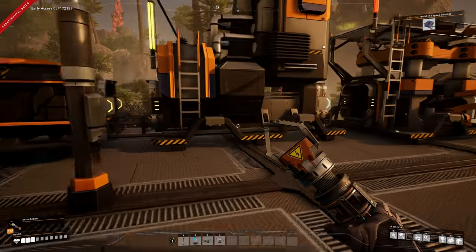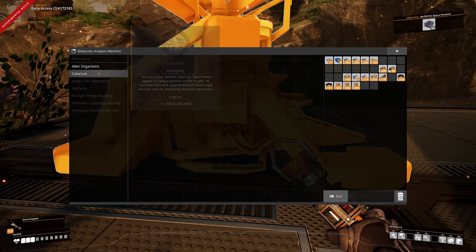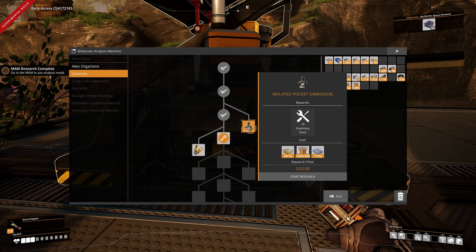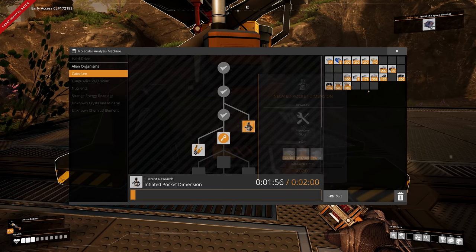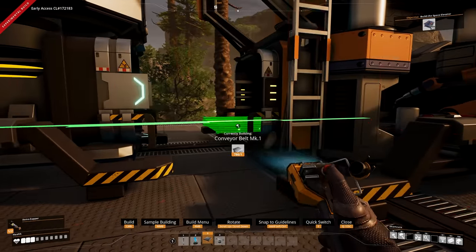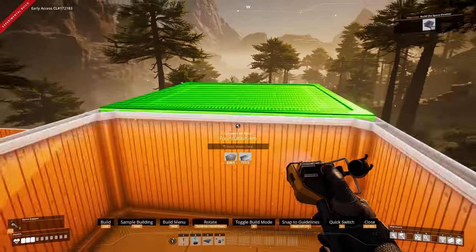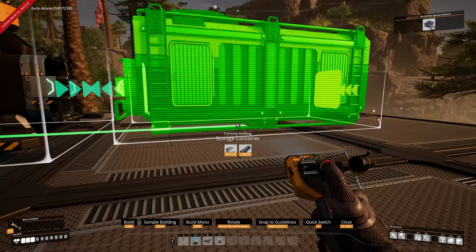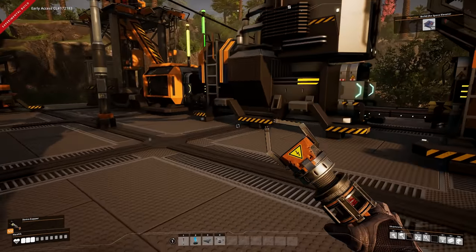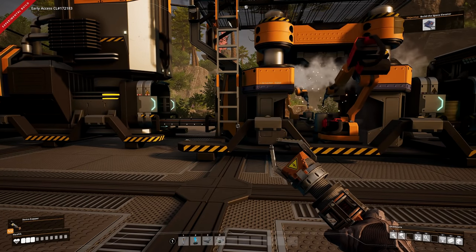Now we should have some ingots in here — sweet. I'm going to quickly open the MAM again, go to Caterium, and now I can unlock quickwire. Let's get that researching — that gives me six extra inventory slots. I need to make 100 Caterium wire, so let's connect this up, get it making quickwire, connect it to a power pole, and add a temporary storage. We just need 100 Caterium wire — that setup is done and we can leave it to do its thing. We don't really need the Caterium wire yet until we get mark two power poles or start focusing on automating AI limiters.